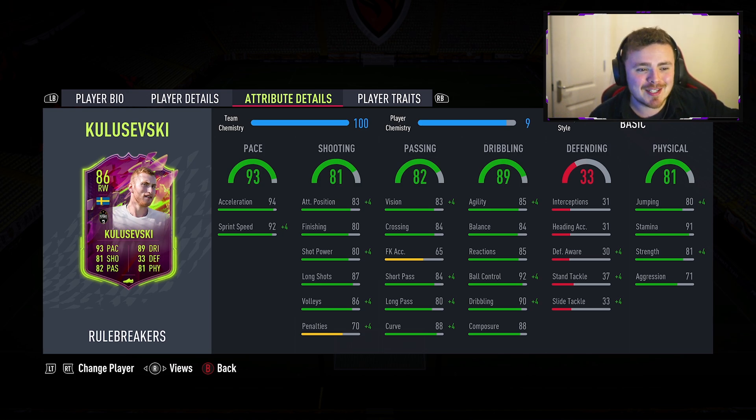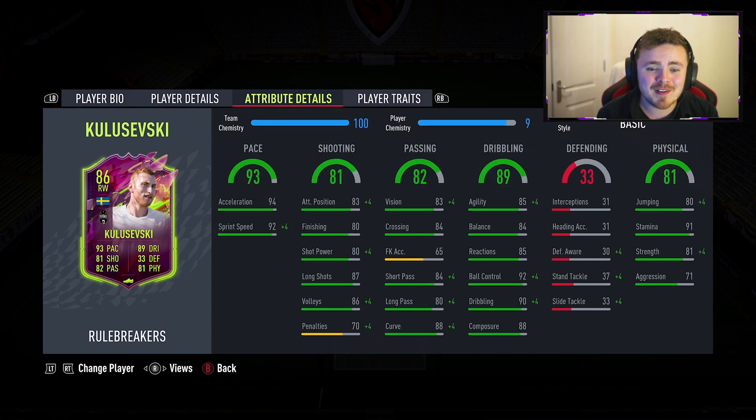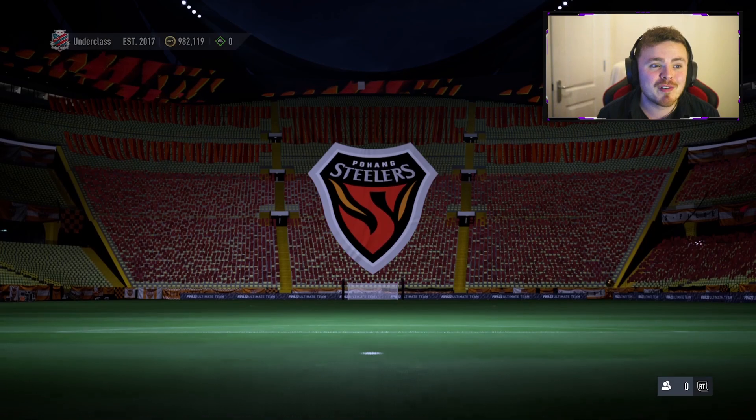No defensive stats but that's fine, we're going to use him up the other end of the pitch. Player traits - we've only got Flare. I would have loved a Finesse Shot trait, that would have been sensational, but the card looks great. I really like the way they've adjusted this card, giving him that big pace increase and boosting the dribbling a little bit. Chem style wise, I'm pretty certain a Finisher is the way to go, so I'm going to go buy one.